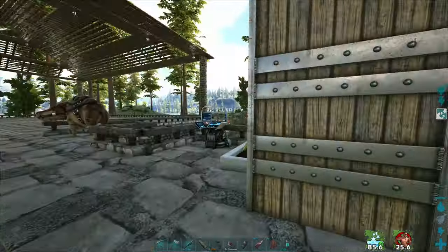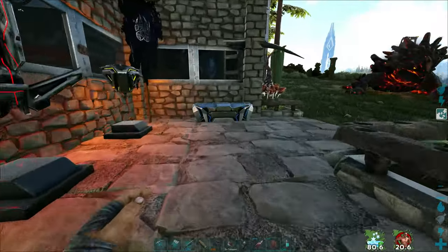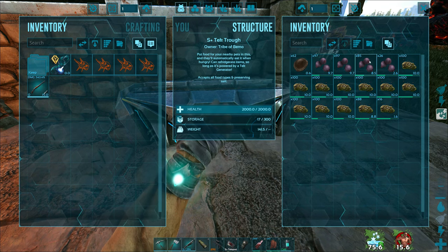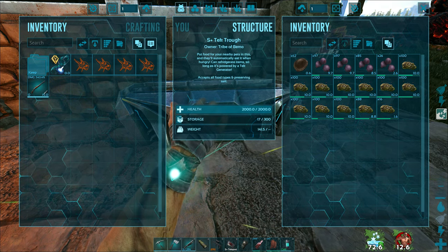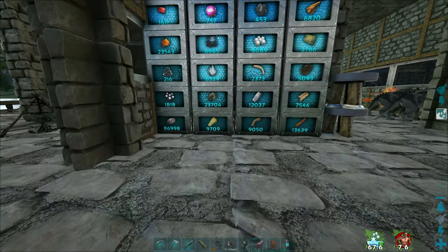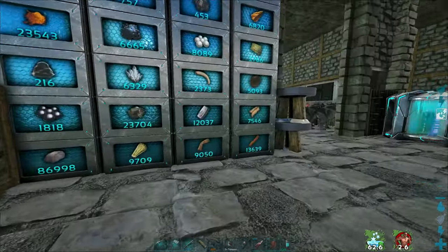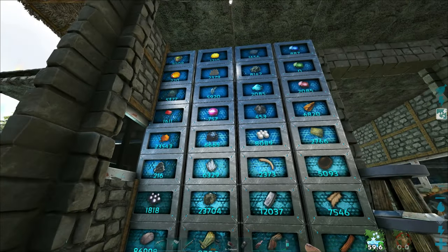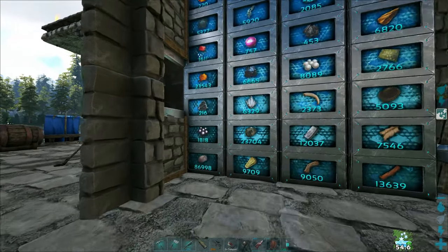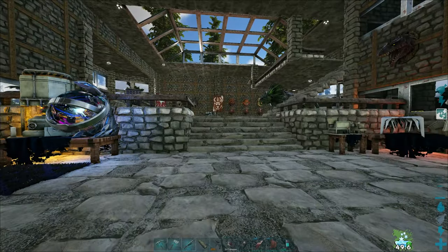Whenever those volanosaurs start killing stuff a lot, it uses a lot of their food and I keep forgetting to fill the feed trough up. Hopefully it'll help out a little bit and make life easier. I've stocked up quite a bit — just came back from a very large metal run to replenish our stuff from building. The only things we're really low on are elements and cement paste. We're down to 216, so let's get this thing made and see what the range is.